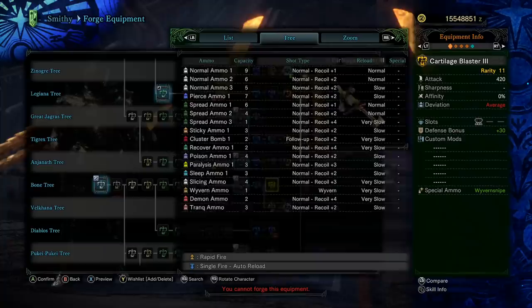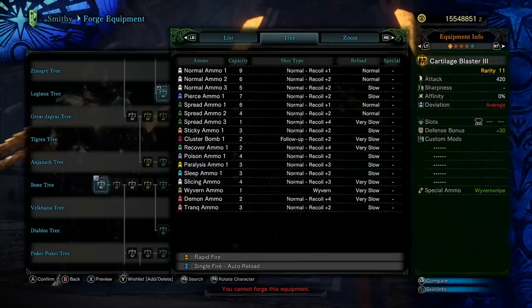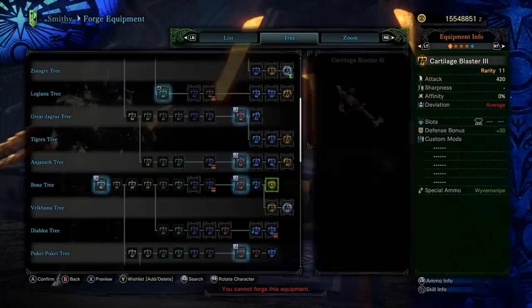The bone tree doesn't have the pierced ammo option. It does have spread 3, but it's really not usable — 1 shot, recoil of 4, very slow reload. So it's really just about the normal ammo. Both guns have 420 attack, normal ammo level 3 with 5 shots, recoil of 2, and slow reload. The key difference is the bone tree gives you paralysis ammo and, most importantly, sleep ammo. You could use normal ammo 3, put a monster to sleep, and then wake it up with wyvern ammo. I'd prefer that for most fights. You don't have that wake-up attack with pierced ammo, unfortunately. But pierced ammo is nice for something like Bows or Gear. So you can make an argument for either one.